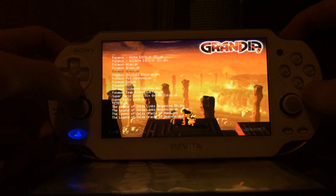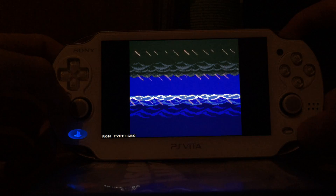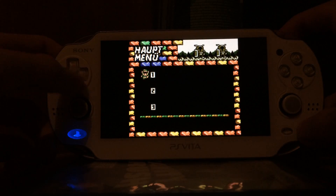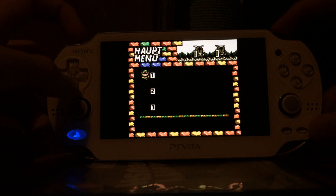We can also launch emulators like the Rin or GPSP Kai emulator. Since Rin is my favorite Game Boy Color emulator, I'm going to launch Rin. Let's see what games we have here — Link's Awakening, this time in color, but I have no save file.